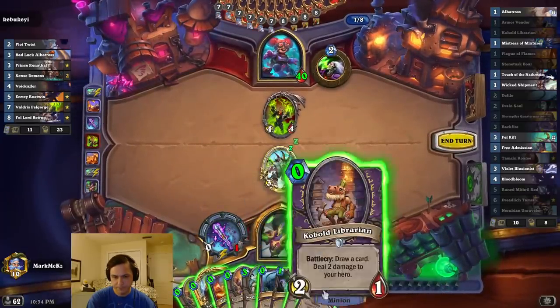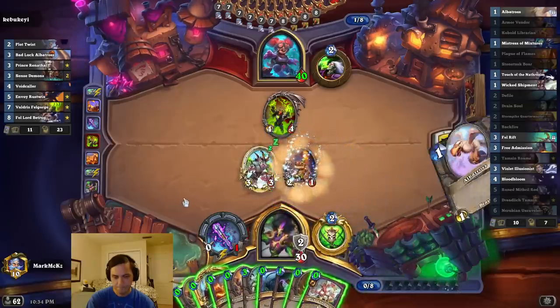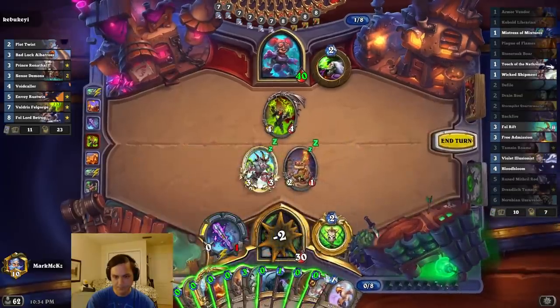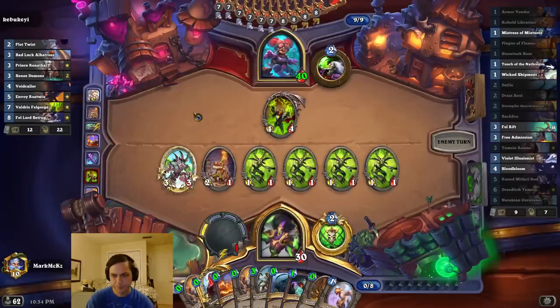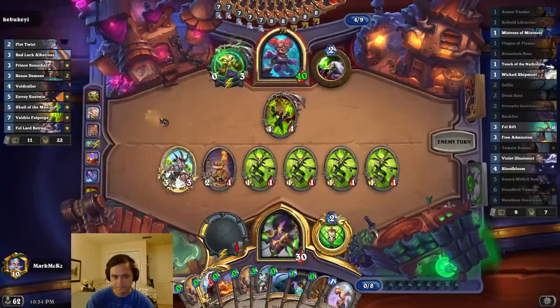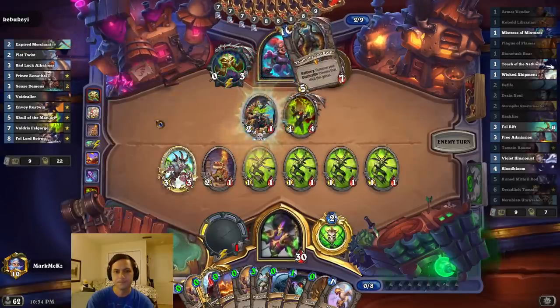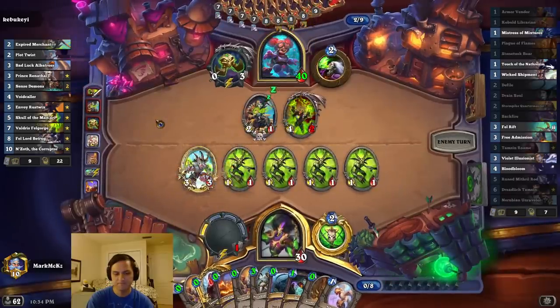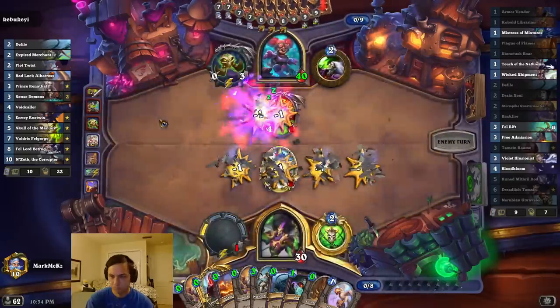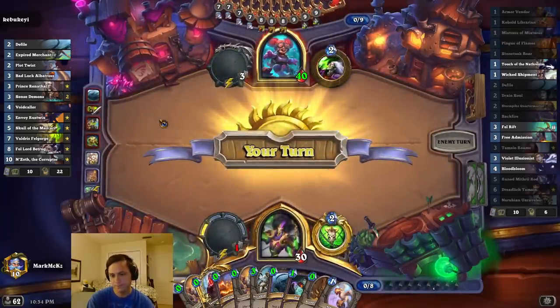Do I waste something? I could just waste the Wicked Shipment. I think I'll just do that. I don't really want to play my Plague of Flames here that much. What a terrible draw. That's not good. That doesn't matter yet — it's Envoy and a Voidcaller and Albatross. Not good though. He might just slam it. At least there's no taunt in it. Still drawing like so.